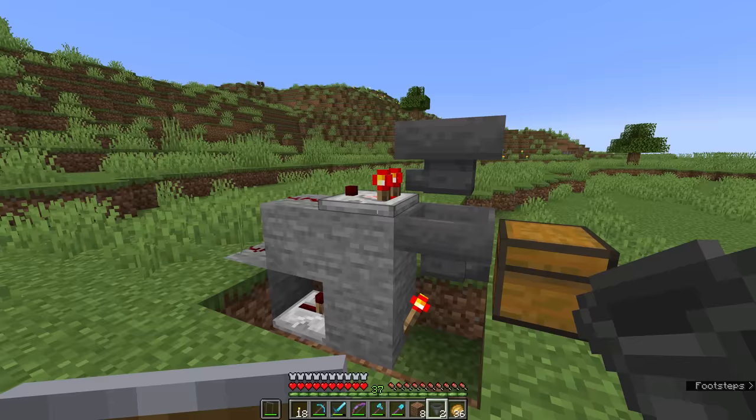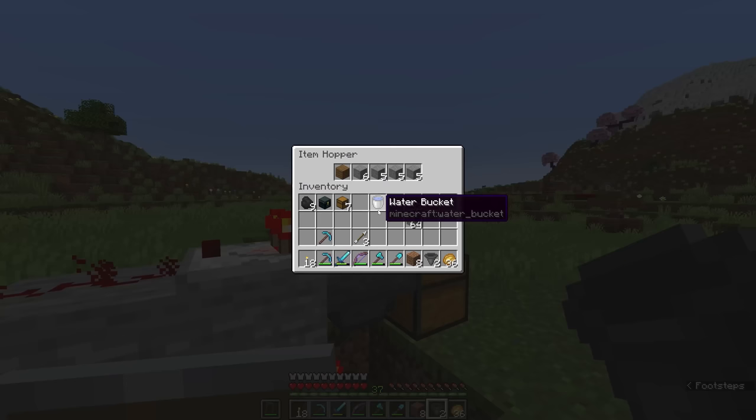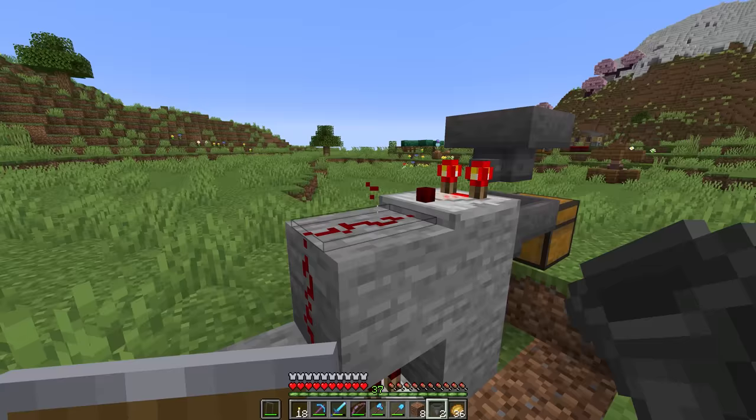This comparator is detecting the contents of this hopper at all times — it's going to tell you how many items are in this hopper and output that as a redstone signal. Comparators detect how full a container is. In this case, the container hasn't reached maximum capacity and is only outputting a very weak redstone signal strength — only a strength of one.